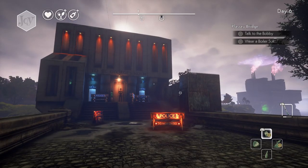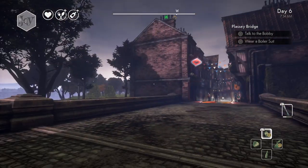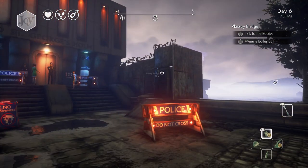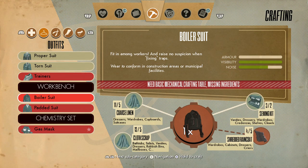Hey, what's up everybody, it's meat spinner 16 from Let's Play Video Games. I'm gonna show you how to obtain the boiler suit. You can craft it, but as you can see right here, you need a lot of components, and a shredded raincoat is really hard to find as well as a sewing kit.